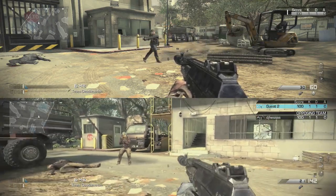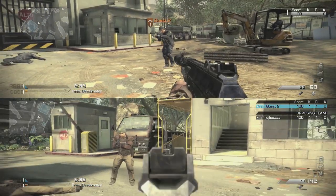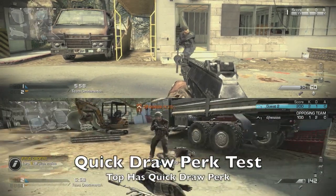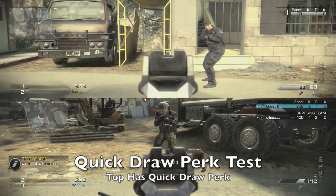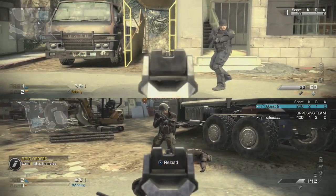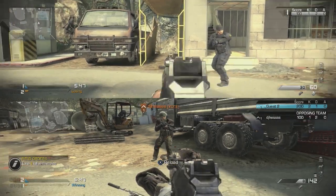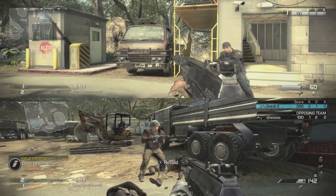Stalker is a very, very powerful tool, and it's one that I think you guys should definitely be using. Next up is Quick Draw. Quick Draw says it allows you to aim down sight with any weapon twice as fast, and it does cost three points as well. This one lets you ADS twice as fast; Stalker lets you move twice as fast while you're actually moving and aiming down sight. So the combination of the two can be a very powerful setup.